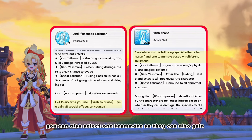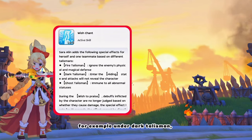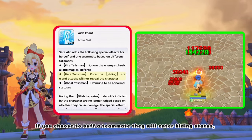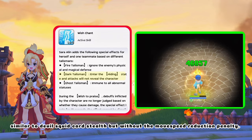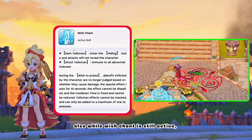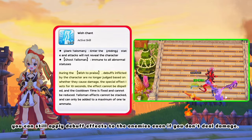You can also select one teammate so they can also gain the special effects, but only the effect of the current talisman that you are using. For example, under Dark Talisman, if you choose to buff a teammate, they will enter Hiding status — similar to Devil Squid Card Stealth, but without the move speed reduction penalty. Also, while Wish Chant is still active, you can still apply debuff effects to the enemies, even if you don't deal damage.